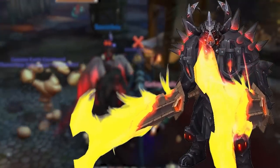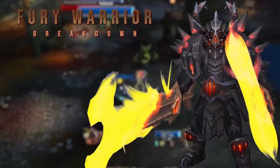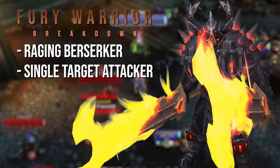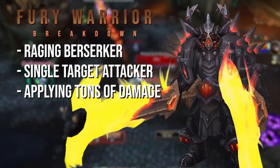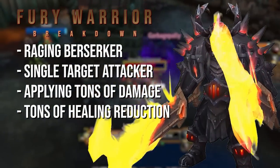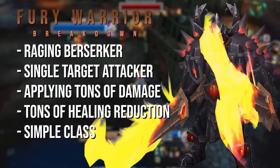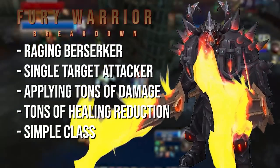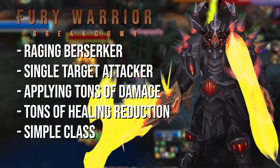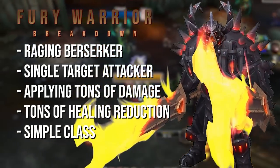Another one of the things that makes Fury shine is the fact that its four-piece set bonus works extremely well in PVP, giving you free procs of Recklessness from Raging Blow, which increases the damage that you deal, gives you some extra mobility with certain talent choices, and generates that much more rage for you so you can use Rampage more to keep those stacks of Slaughterhouse Mortal Strike on your targets.